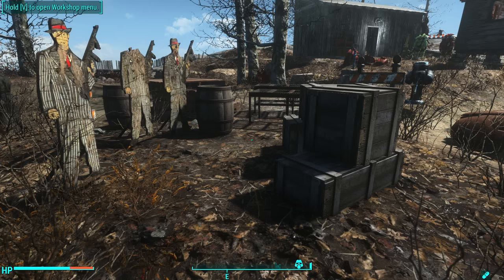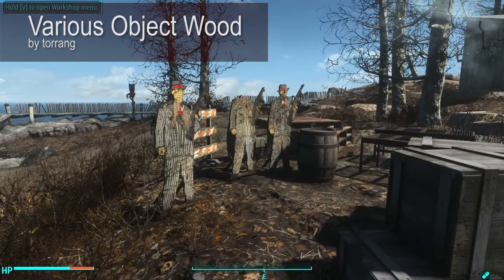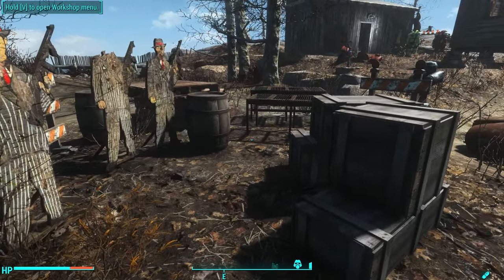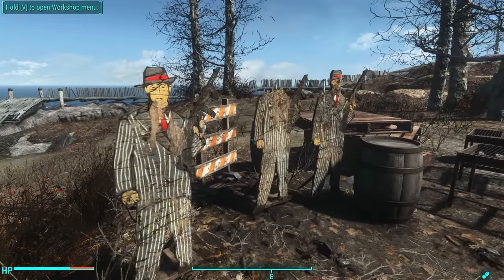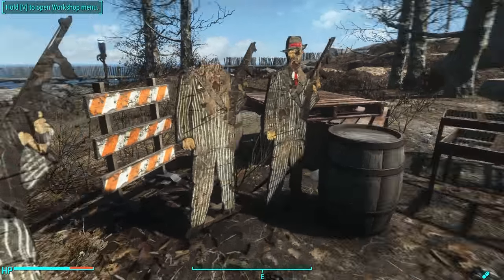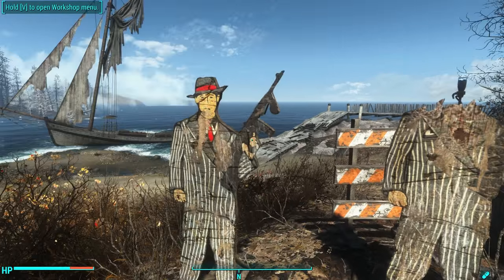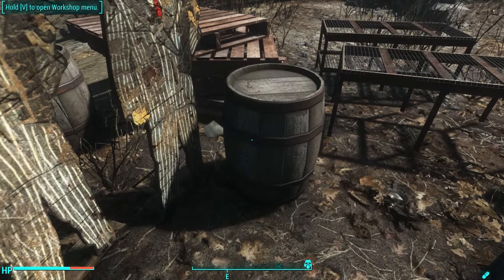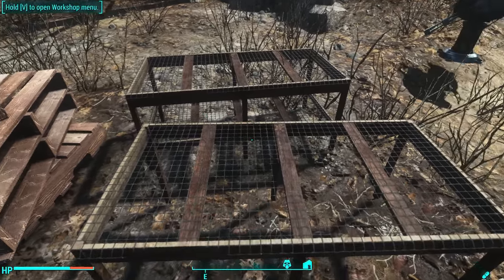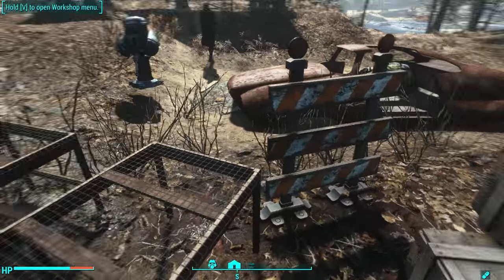Next on the list is a mod called Various Object Wood by Torang. I'm guessing English is a second language — maybe it's supposed to be Various Wooden Objects, but it's called Various Object Wood. And it's really cool — it opens up a bunch of objects that you really just should have been able to create from the very beginning, including target dummies which we've seen all over the wasteland and I've coveted forever. Now you can add those down, some barrels, some nice metal and wood tables good for putting crops — I'm going to imagine these are good for workshop or kitchen areas — and some construction signs.